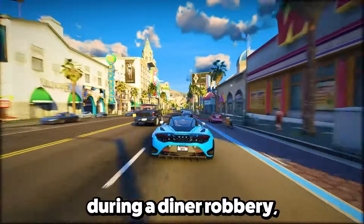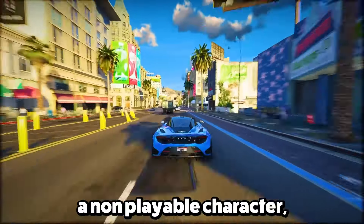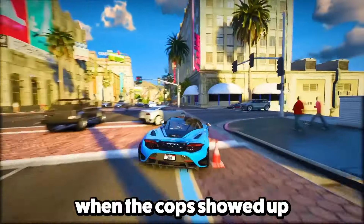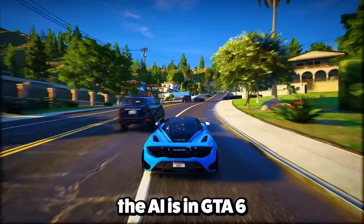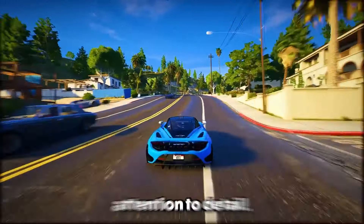Feature 15: In a cool scene during a diner robbery, an NPC was visibly relieved when the cop showed up, saying 'Finally, thank heavens.' This shows how smart the AI is in GTA 6 and is a sign of Rockstar's attention to detail.